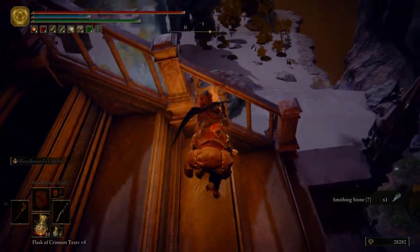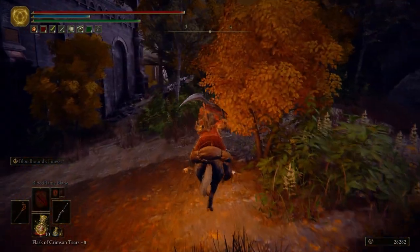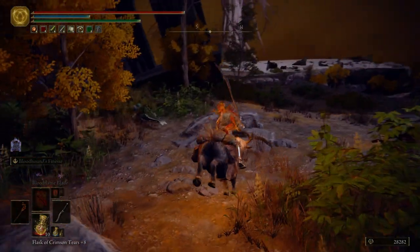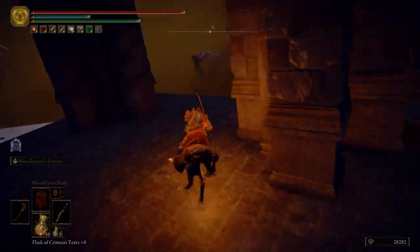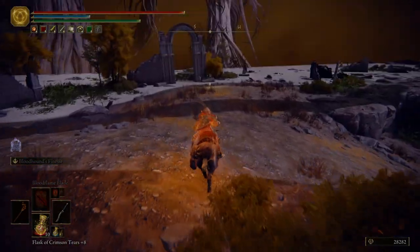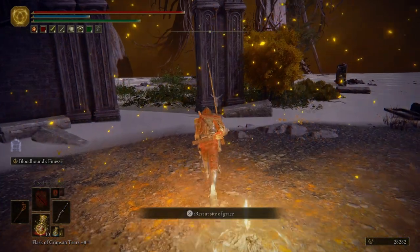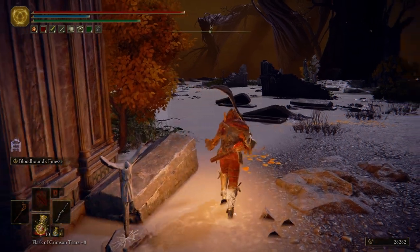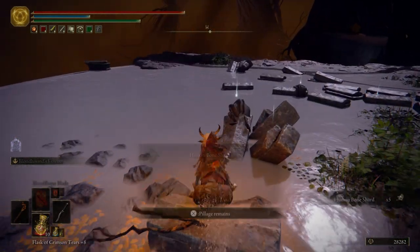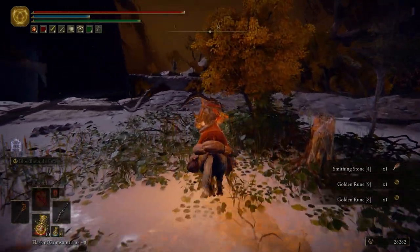Get a Smithing Stone 7 and then hop back over here towards the Spirit Spring. Make sure that you land on the Spirit Spring, or else you're going to die from fall damage. We're going to go through this wooded area — just wanted to go a little slower there for everybody so they knew where we were going. Grab ourselves a Smithing Stone 5, and then right over here we have another Grace to light along with a summoning pool to activate. Then we're going to head west and loot a couple of coffins.